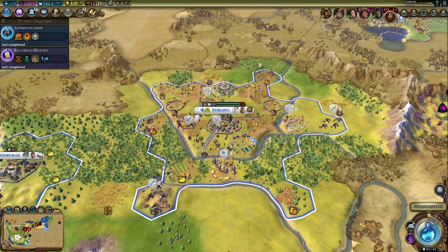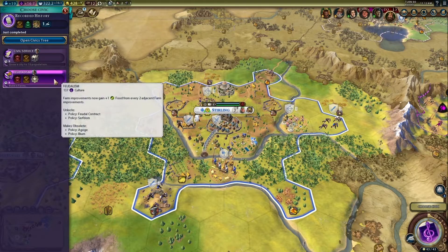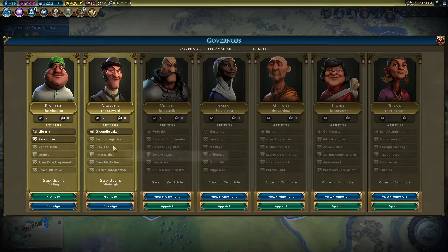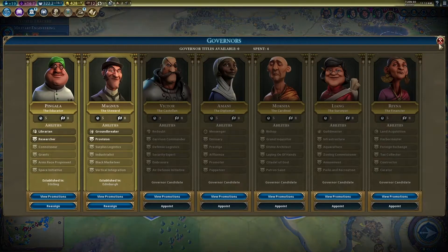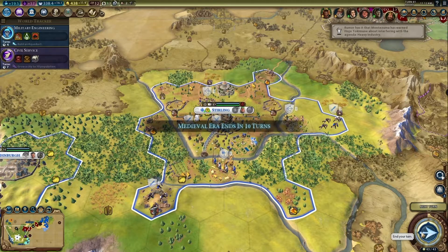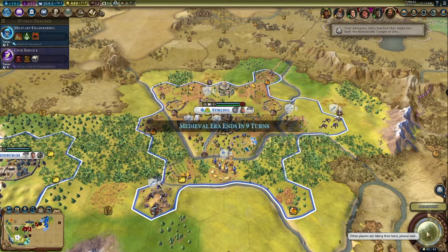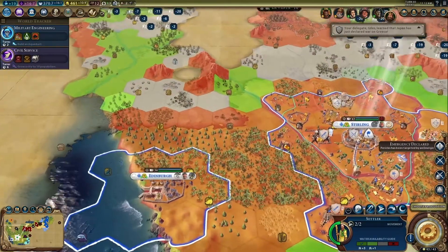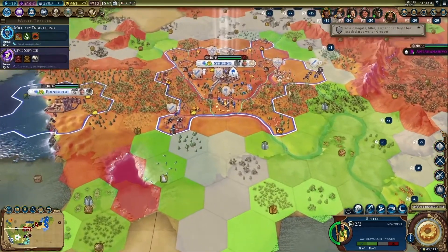Military engineering to reveal Nidr on the map. Let's get civil service. We can promote Magnus with that one. Alright, we'll have a settler up next turn — cool. We should probably spread out a bit. You know what, why don't we settle right there-ish — no, we'll just settle there, I suppose.